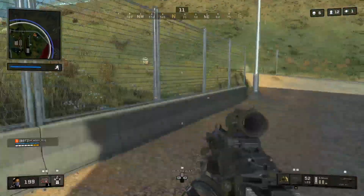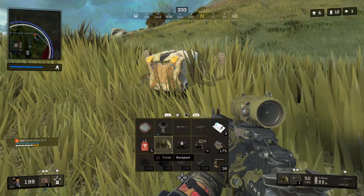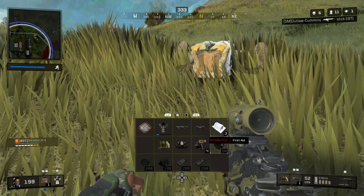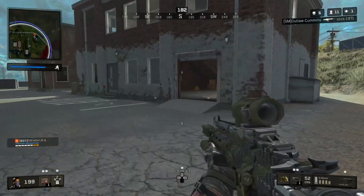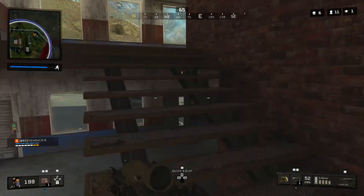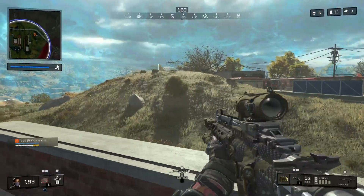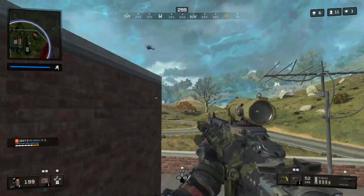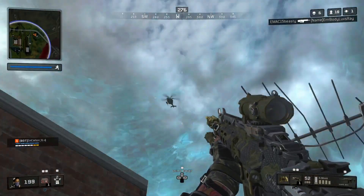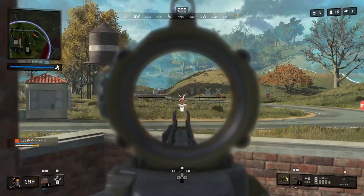Call of Duty used to be a game of pure gun skill — that's how you proved yourself. Now everything seems to be completely randomized. Take Zero for example: in multiplayer you can spend minutes racking up kills and score streaks, but all Zero has to do on the other team is just wait. As soon as you call in those streaks, they get hacked — they're no longer yours. That's not very fair.